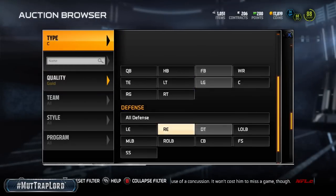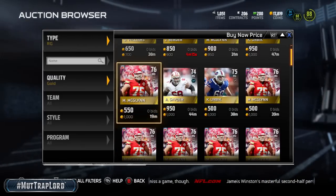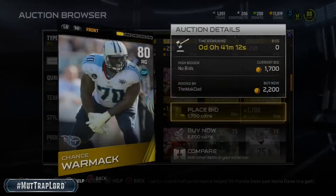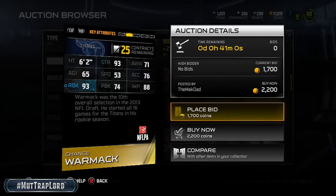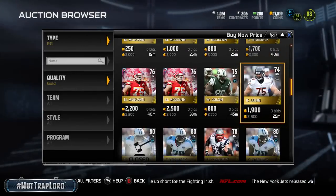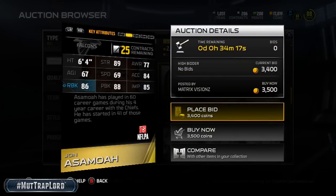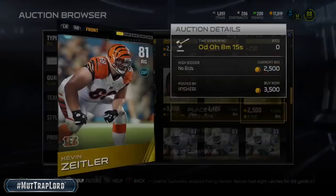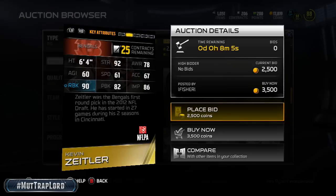Let's move on to right guard and go to buy now. I don't want you guys running those 70s — let's go down and find some 80s. Chance Warmack at 80 overall: 93 run block, 88 impact block, 93 strength — that's amazing. He probably can't pass block, but if you're one of those guys that like to pound the ball and run the rock, he's your guy. Ground and pound. I was playing another guy here too — 86 run block, 88 pass block, 85 impact block, 89 strength for under 5k.